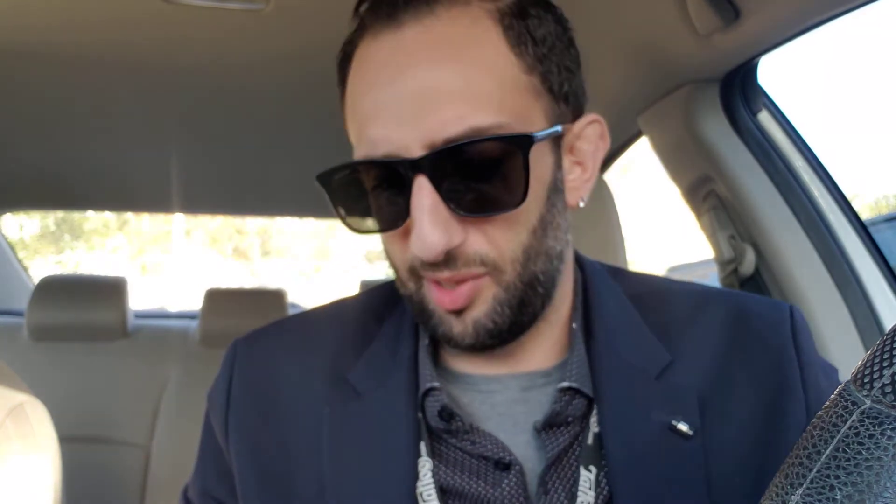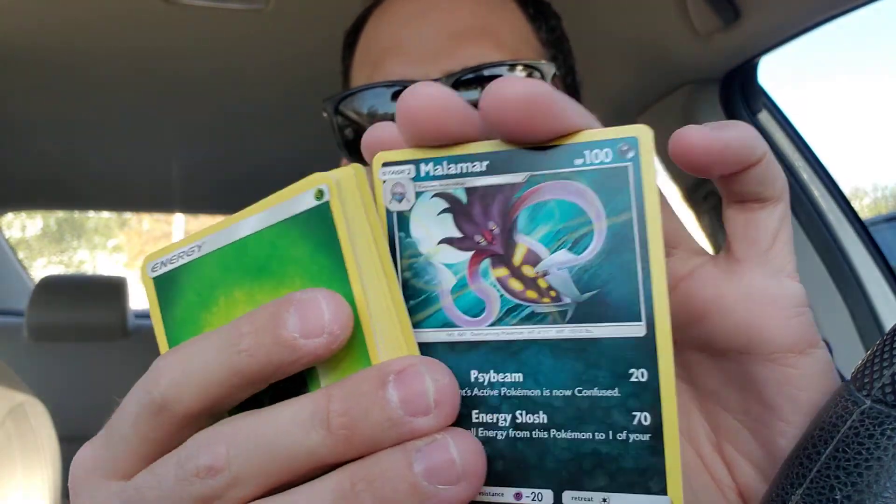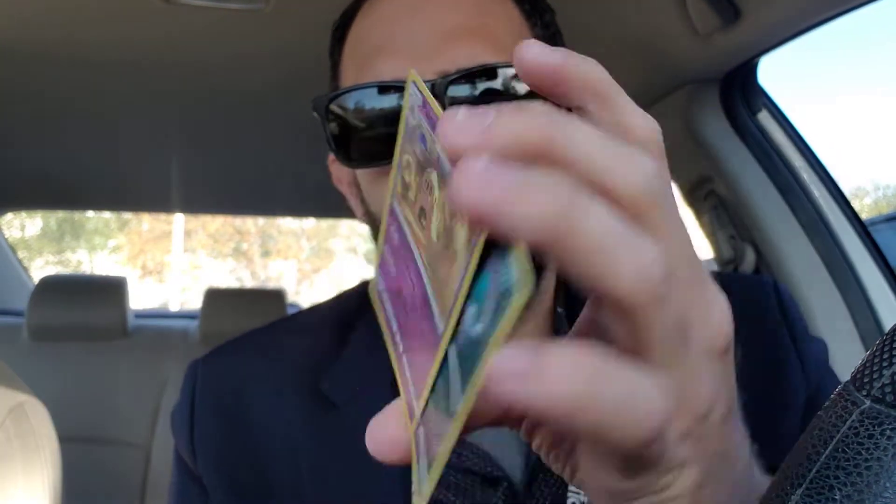Burning Shadows — it's a green. We're getting a lot of greens in this one today. Four to the front. We got a Palisand and a Malamar.